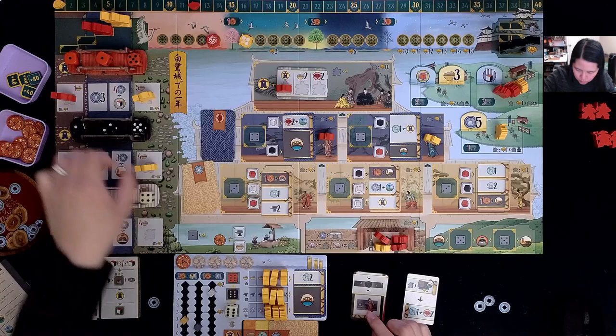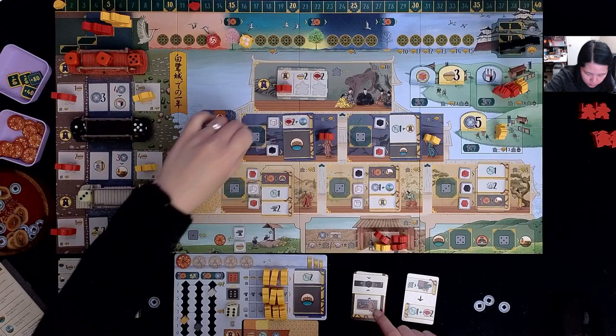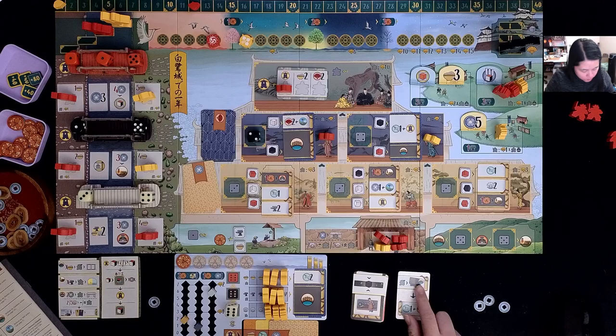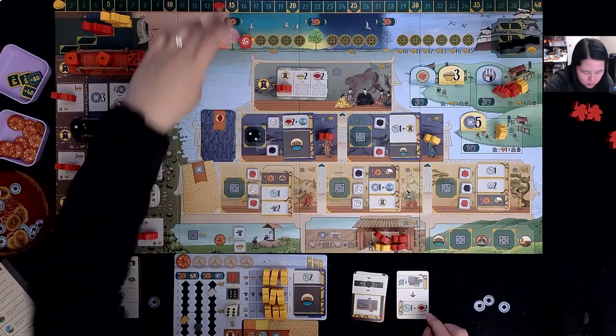The AI takes the middle black die and places it here. Then they place a gardener on the next value garden space, gaining one influence and two points.